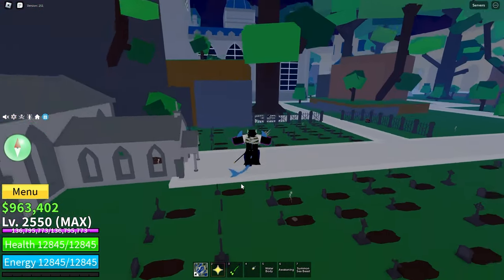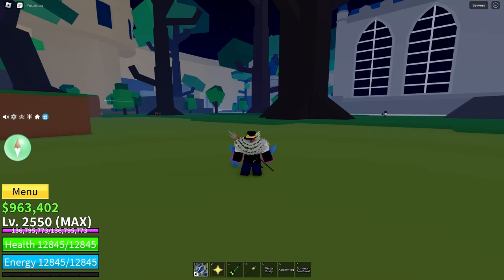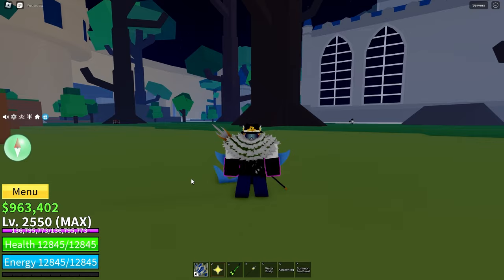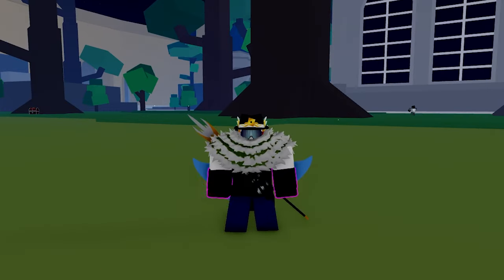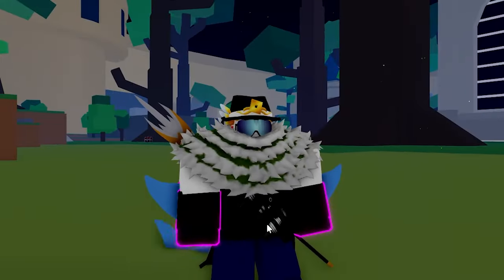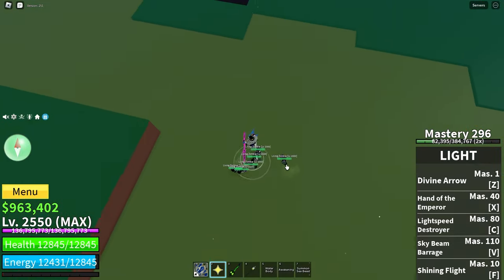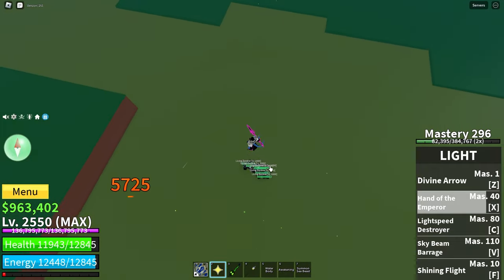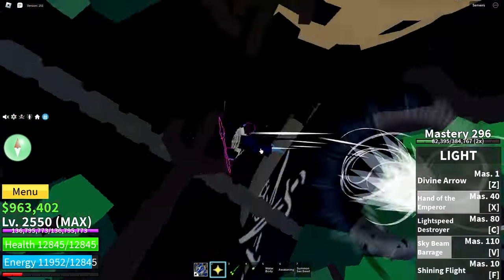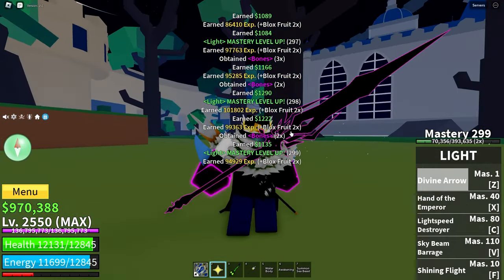Step 2. You need to go over to the living zombies, which are at the opposite side of the island. When you're there, you need to kill 6 living zombies at the same time with the same attack. It is best to gather them into one spot and then use moves with AoE that do not knock them back, to get them all to low health so you can kill them. I've got them all into the same spot and now I'm going to damage them.